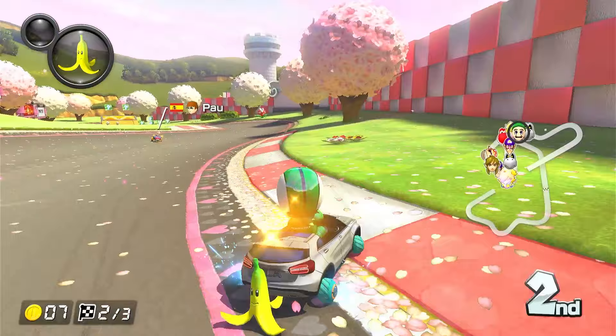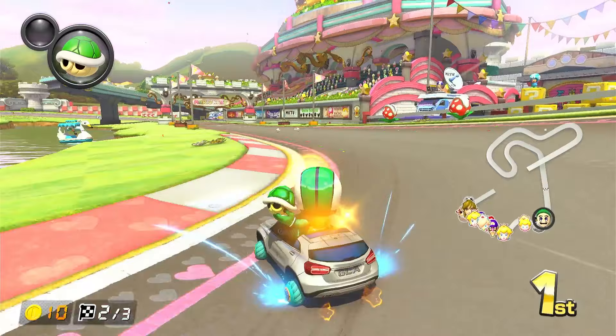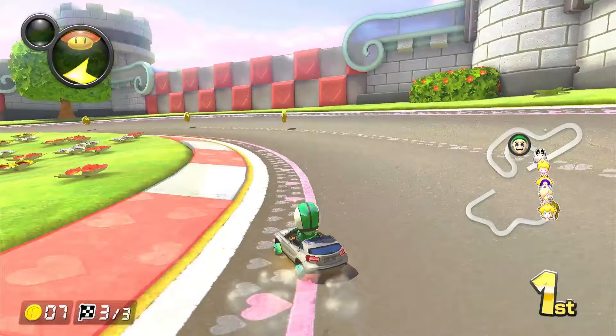Gone off the side anyway — that works! We need to see if we can get into first place. The person behind has a green and they've gone into the back of me again — the double trail, love to see it. There's the lightning, that's pretty good. That means no one behind us is going to be sending any items our way.